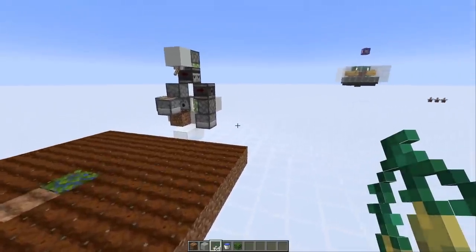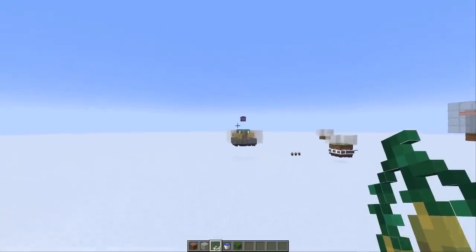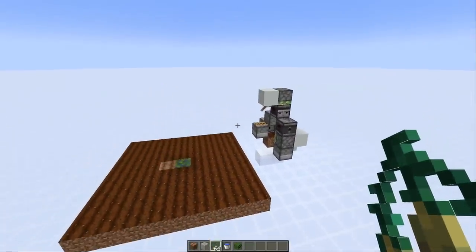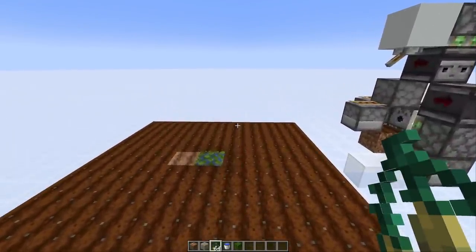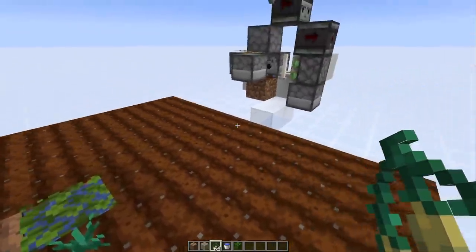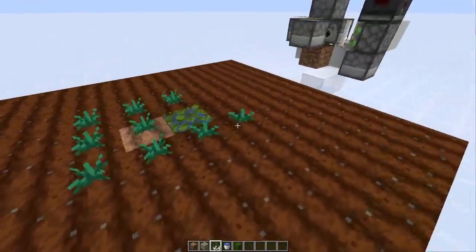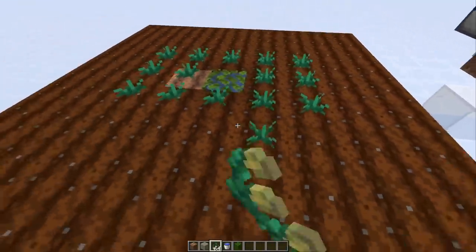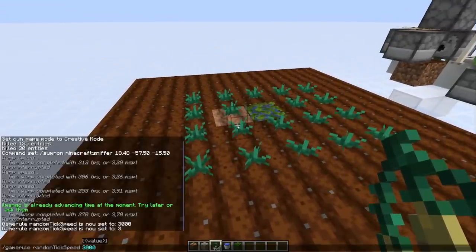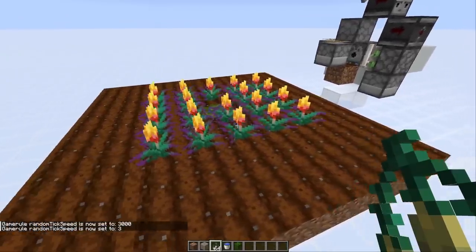There's one more thing I want to look at: a torch flower seed to torch flower converter. You can use torch flower seeds to breed sniffers to get more seeds, but apart from that the seed itself isn't very useful. You can compost it, but you probably want to get the actual torch flowers. You can either use bone meal or just plant them on farmland — the torch flower works like crops rather than a flower, so you wait for it to fully grow, which you can speed up by increasing random tick speed or by using bone meal.